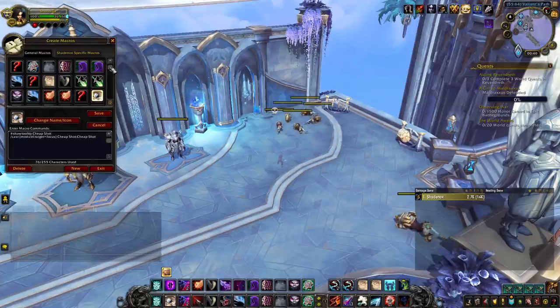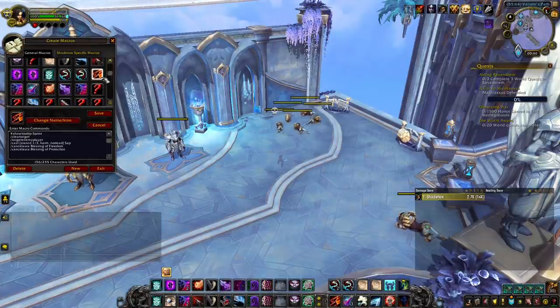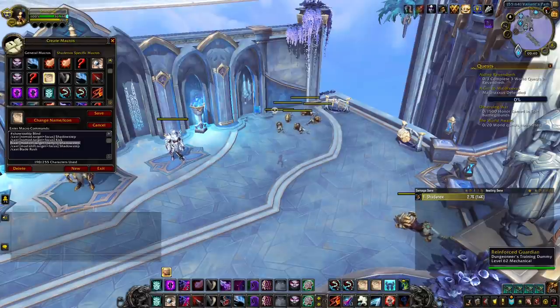Aside from those macros, you want to use a Sap macro to find stealth targets — it looks like this. You can also use Sap arena 1, arena 2 and arena 3 if you like to find stealthers in arena. The last macro I really use often is Shadow Step on party members. It works the same way as my focus macros, only instead of 'target=focus' I put 'target=party1' or 'target=party2', and that way I can Shadow Step to allies without targeting them. It's a bit faster than clicking the party frame and then pressing Shadow Step in case you need a fast exit.